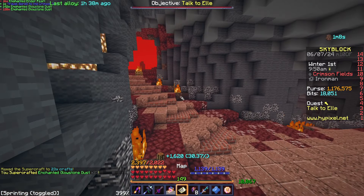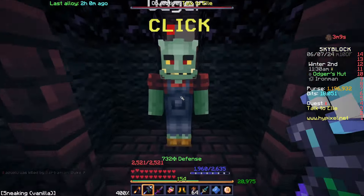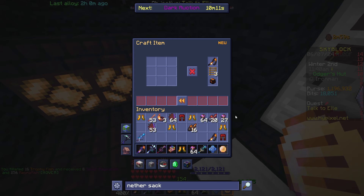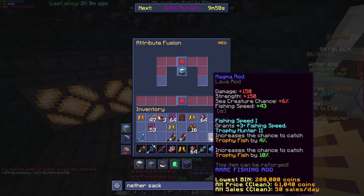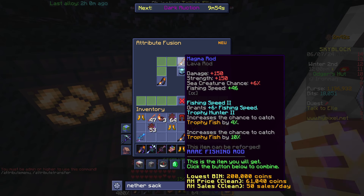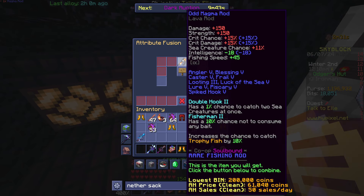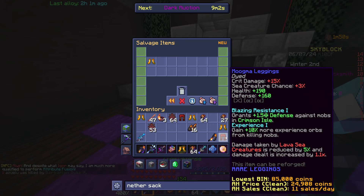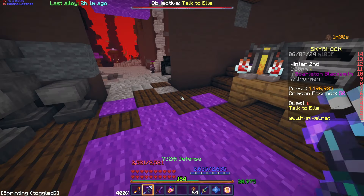Eight magma fish, eight silver — that's enough to make two magma rods. Double hook, fishing speed — I can put fishing speed on that one to make it fishing speed 2, trophy hunter 2. I'll also put double hook 2 on here, and then I'll just salvage some of the things I don't need. I'll keep the blazing fortune ones and fishing experience ones. I need to get myself a nether sack as well.